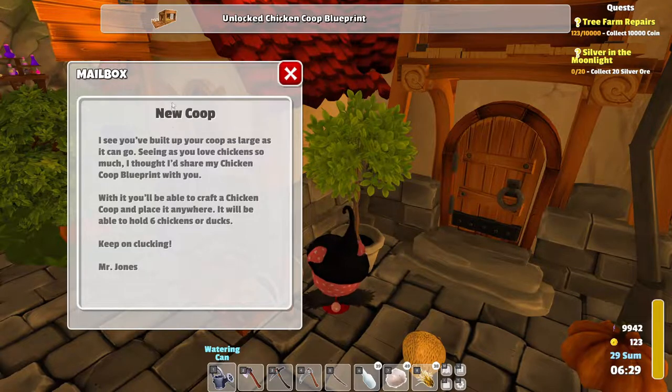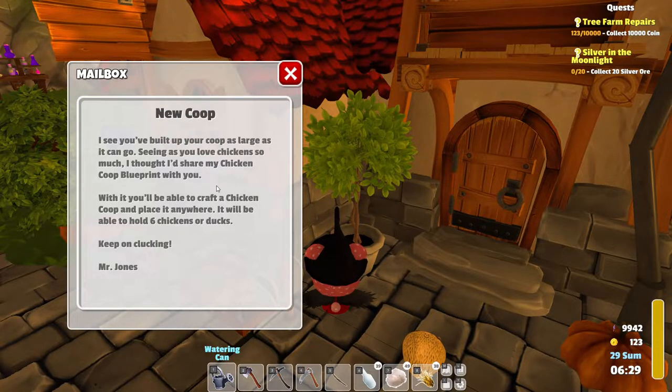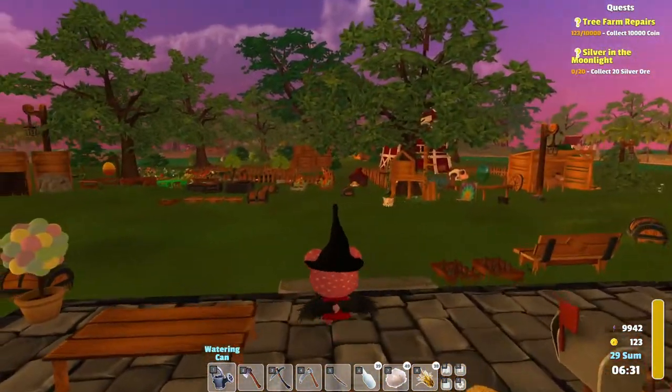New coop — we upgraded our chicken coop. I see you built up your coop as large as it can go. Oh nice, there's no more upgrades for that, so nothing to spend money on there. Seeing as you love chicken so much, I thought I'd share my chicken coop blueprint with you. With it, you'll be able to craft the chicken coop and place it anywhere. It'll be able to hold six chickens or ducks. Keep on clucking, Mr. Jones.